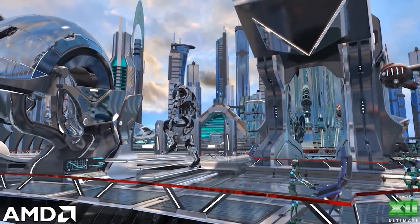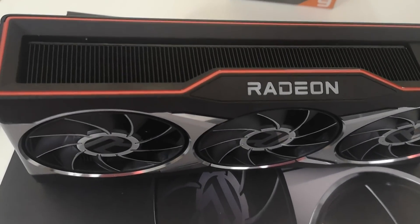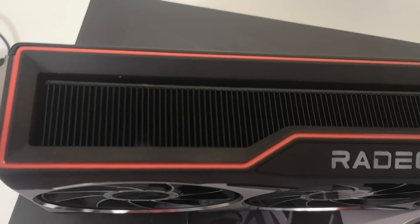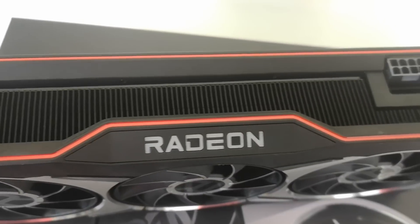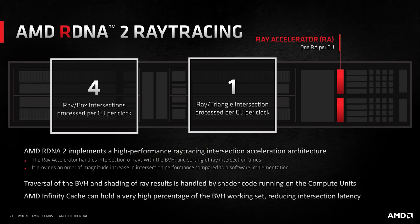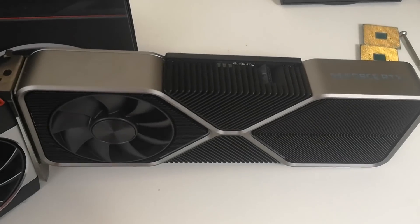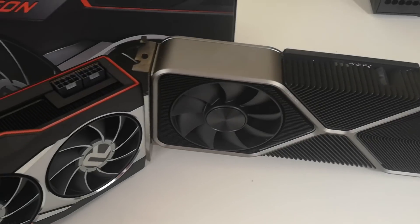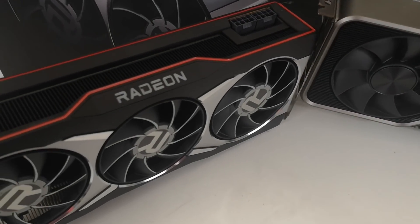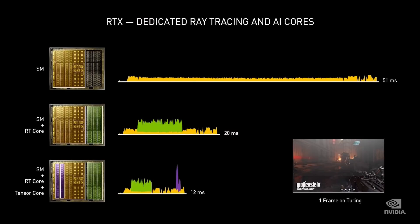Regarding RDNA 2 being more flexible — this goes back to a previous leak of mine detailing the desktop side of RDNA 2. To my knowledge, Ampere was considerably faster than RDNA 2 for ray tracing performance, but the RDNA 2 architecture is very malleable and flexible in its design. NVIDIA have dedicated ray tracing units on their GPUs, which are very different to how AMD employs them for RDNA 2. Basically, the TMUs of the GPU are utilized for accelerating ray traversal — and this applies to the consoles as well.